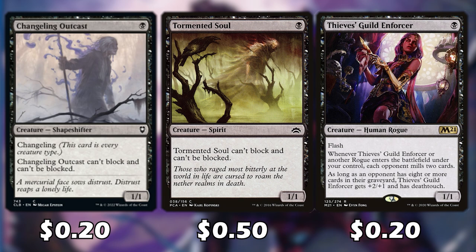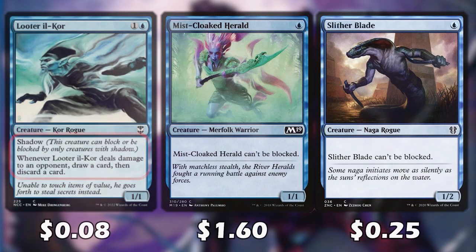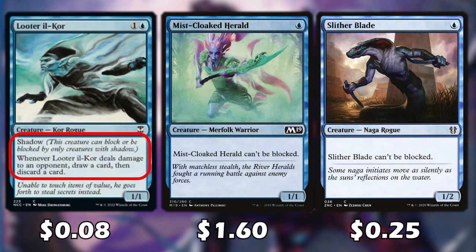Moving on to some unblockable creatures: both Changeling Outcast and Tormented Soul can't be blocked. Changeling Outcast is also a shapeshifter, so it is also a ninja. Thieves' Guild Enforcer can be blocked, however if our opponent has 8 or more cards in their graveyard, it gets +2/+1 and has deathtouch. It also has flash. Even though it can be blocked, it's still a card your opponent is probably not going to want to block because of the deathtouch.